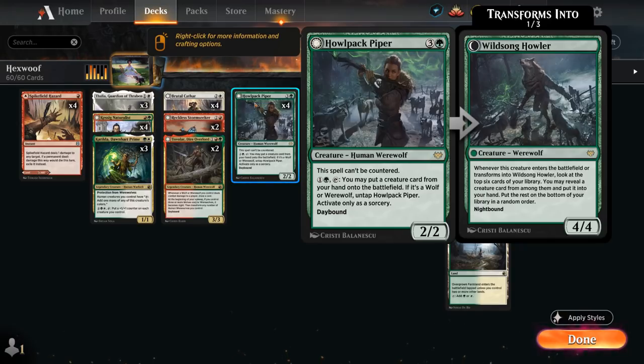At night it transforms into Wildsong Howler, a 4/4 that when it enters the battlefield or transforms lets us look at the top 6 cards of our library. We can then reveal a creature card from among them to put into our hand, so it can help us find more action.